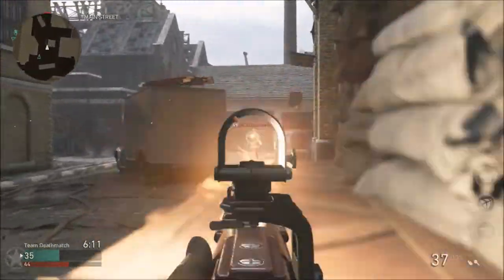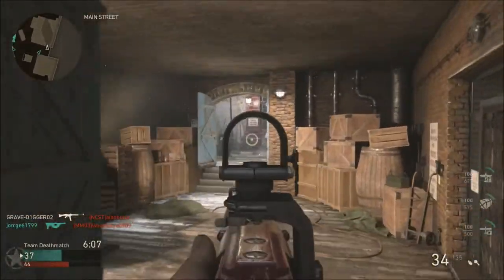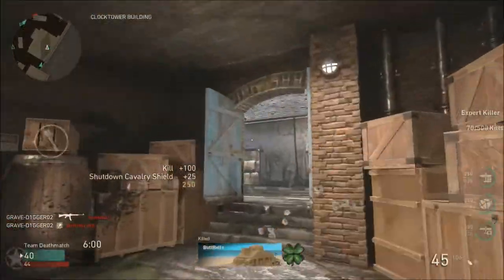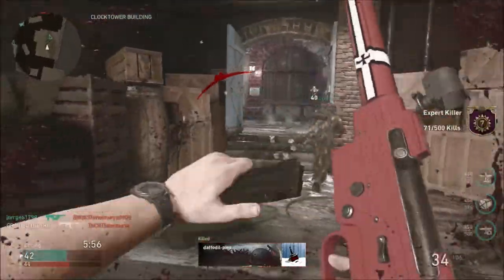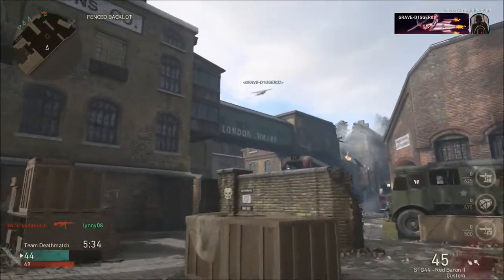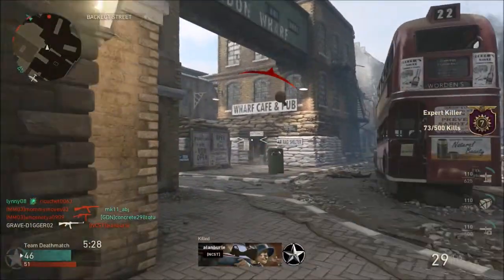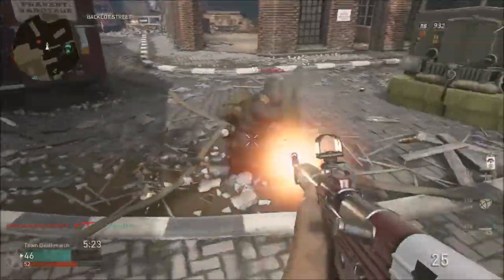The Point Man perk takes your killstreaks and reverts them back to a scorestreak system. This is going to be for people that preferred a scorestreak system instead of a killstreak system. A lot of people were upset when it was announced it was going back to killstreaks. Hopefully this will be similar to Black Ops 4 where everything you do gives you points towards those streaks. They didn't get into what perk tier it will be in, but it's for people who prefer scorstreaks over killstreaks.